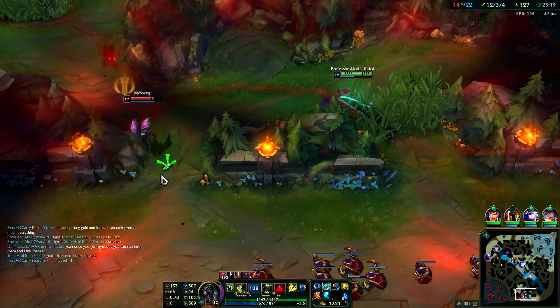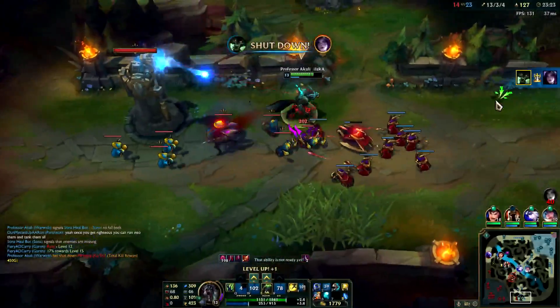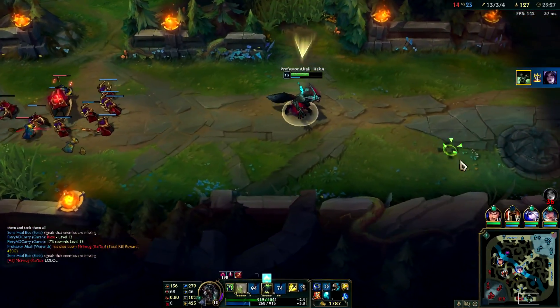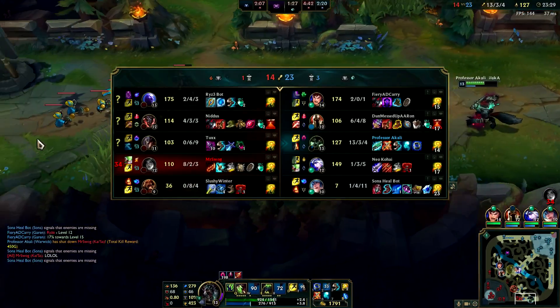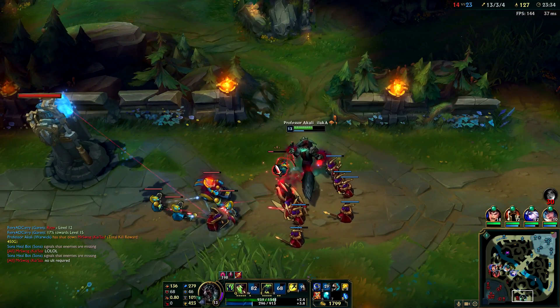Does Kaisa want the wave? That's what I think about the wave. Who needs to hit your ult? An ult is just a tool to get closer to Q them. That's really what it comes down to for this build.